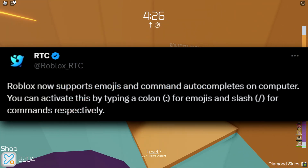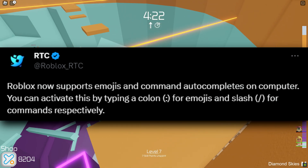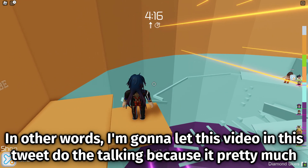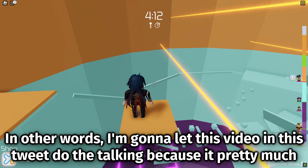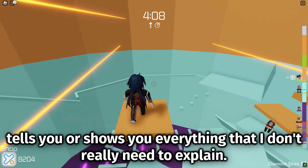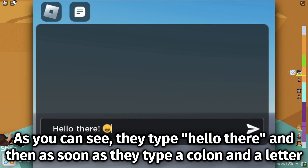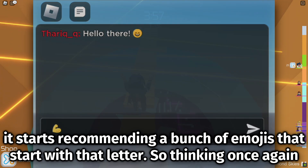Roblox now supports emojis and command auto-completes on computer. You can activate this by typing a colon for emojis and slash for commands respectively. I'm going to let this video and tweet do the talking because it pretty much shows you everything. As you can see, they type 'hello there' and then as soon as they type a colon and a letter, it starts recommending a bunch of emojis that start with that letter.